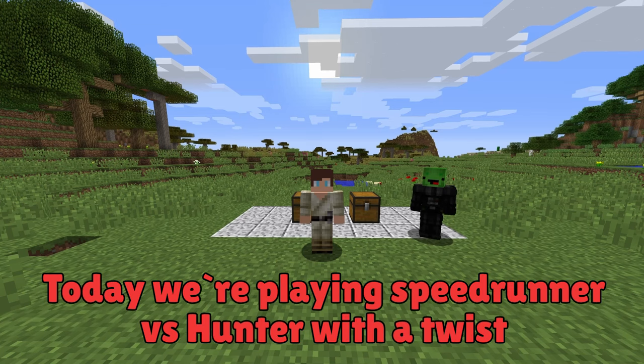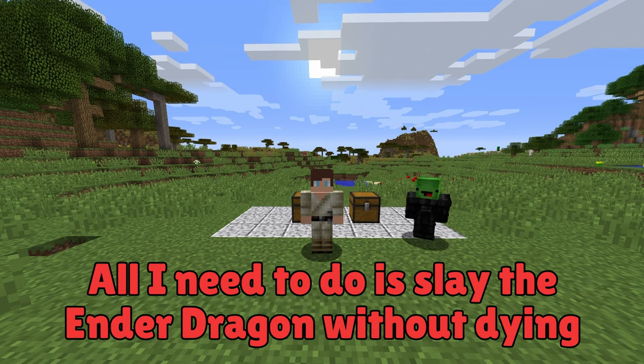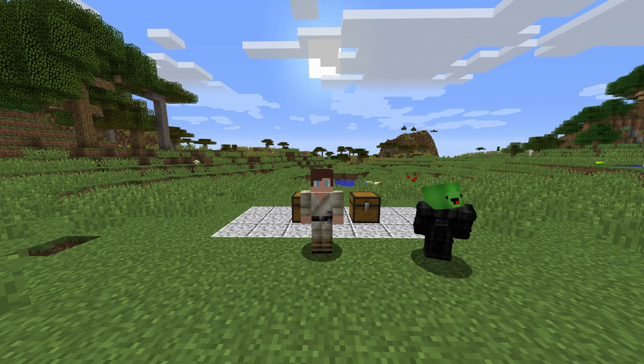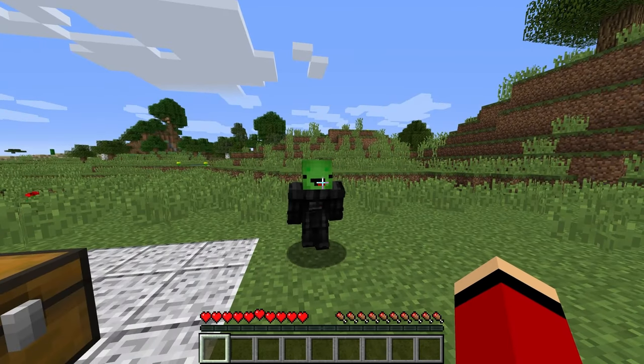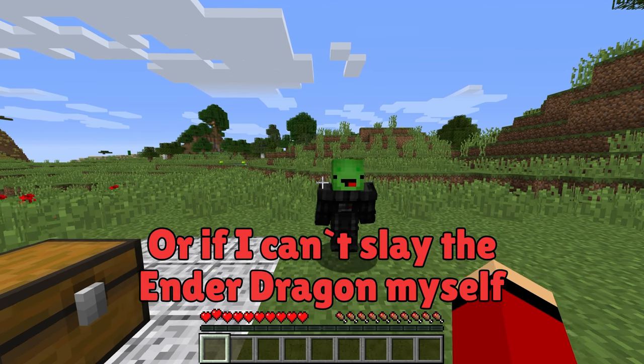Let's get started. Today we're playing Speedrunner vs Hunter with a twist. The rules are simple — all I need to do is slay the Ender Dragon without dying. If I fail, Mikey wins. If you hit zero hearts even once, I win. That's right, or if I can't slay the Ender Dragon myself.